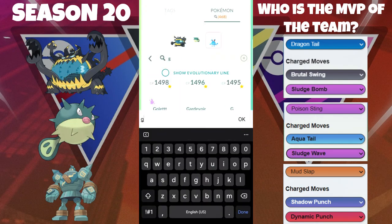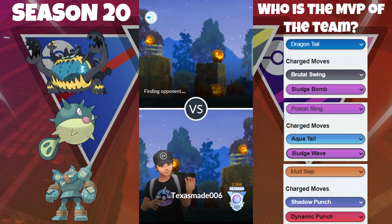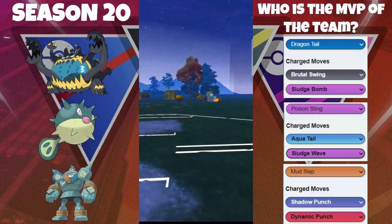Welcome back to another video. Today we are in the Halloween Cup and we're going to be featuring the Guzzlord paired with the Quillfish and the Shadow Golurk. We are trying to have the core of Quillfish and Guzzlord, as Guzzlord is double weak to Fairies, so we have the Quillfish for that situation.